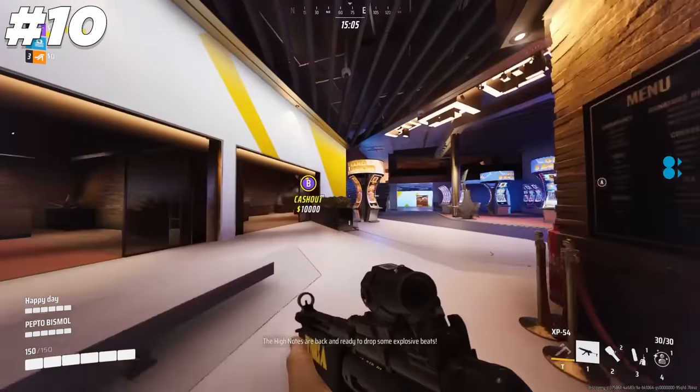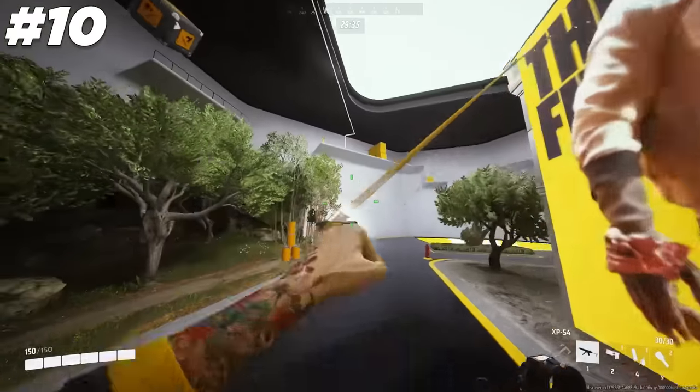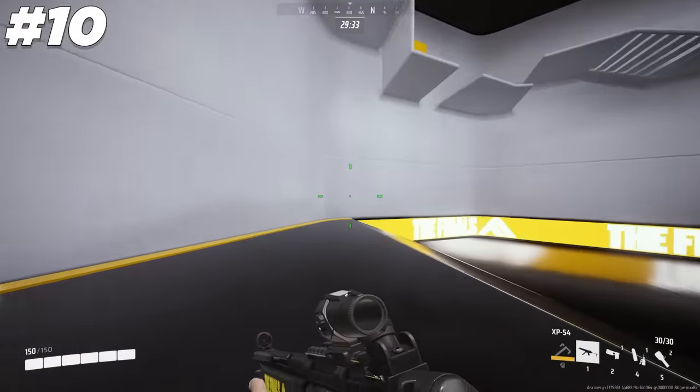When using the grapple hook, by canceling the hook at any point after it starts pulling you forward, you will essentially get a forward dash which can be extended by sliding or bunny hopping.